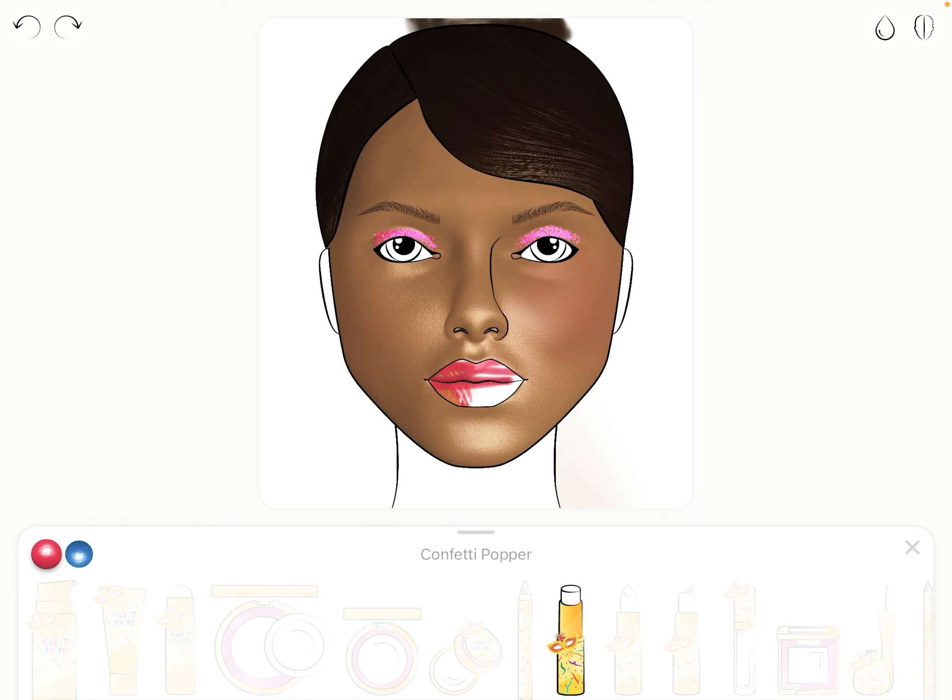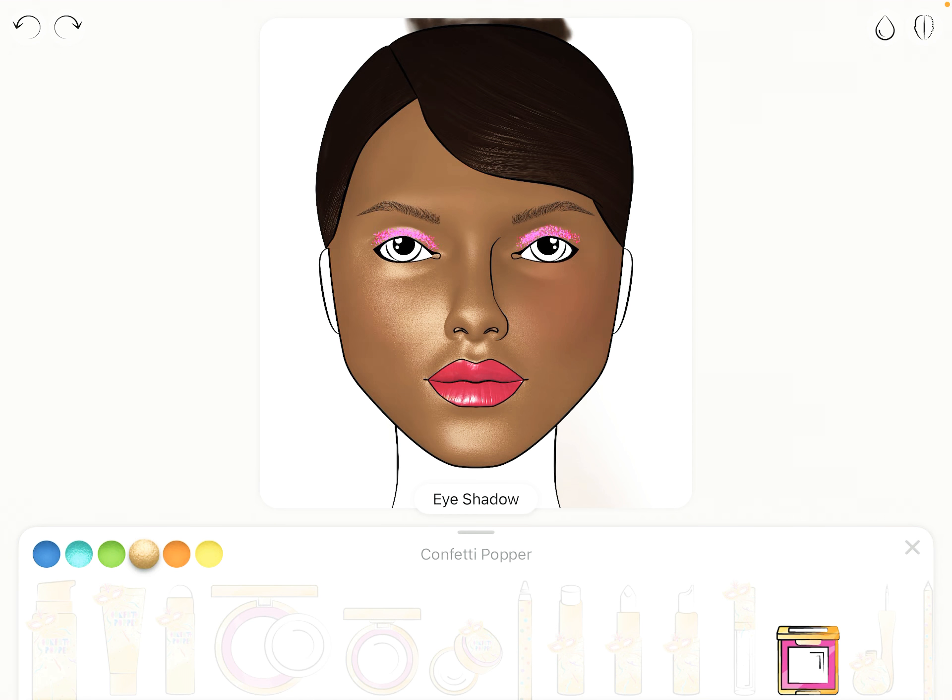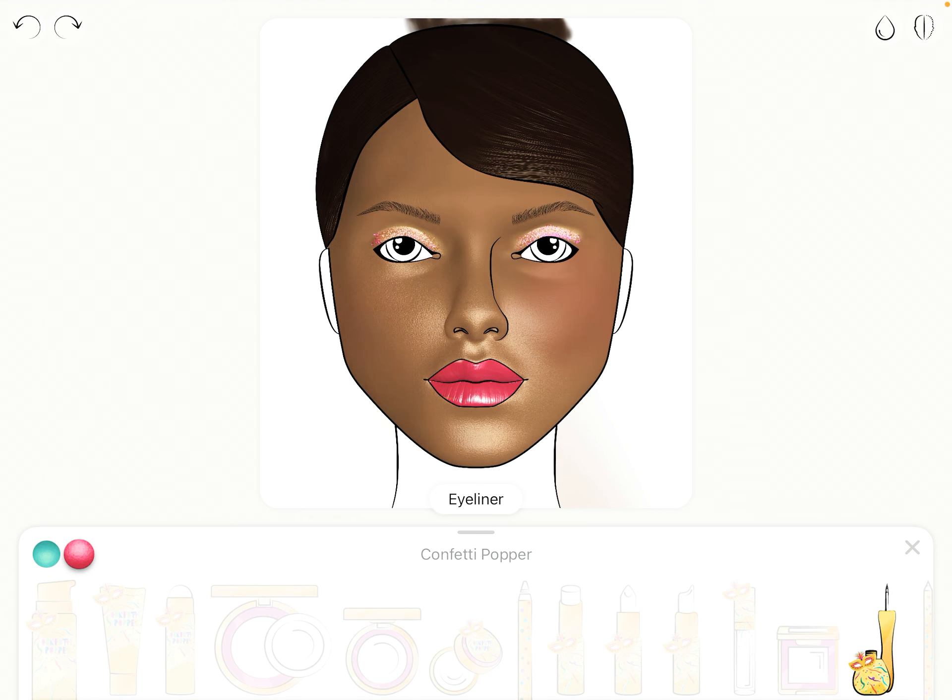I'm not gonna use the lip pencil — I'm gonna use this for her lips, because why not, it's pink. There we go. Now it's time for some eyeshadow — maybe some gold. It looks good. Now time for eyeliner.